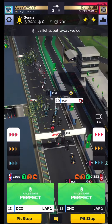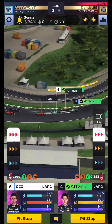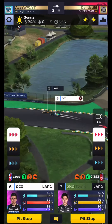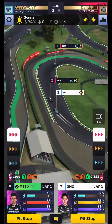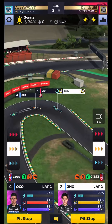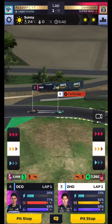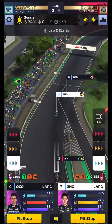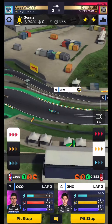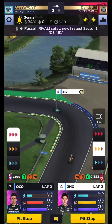We get the perfect starts. Ocon goes to the inside, Zhou Guanyu goes around the outside — we're up to P4 and P6, a very good start in what will be a very difficult race. Zhou Guanyu moves into P3, then P2, and it's P2 and P4 — the best possible start we could have hoped for. But it's going to be a long race, and already the rival has come past us easily. We settle down, getting Ocon through since he's doing a two-stop, which is trickier around here, but we've just got to keep pushing.